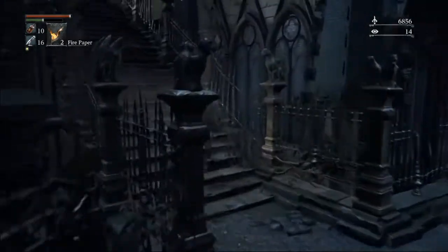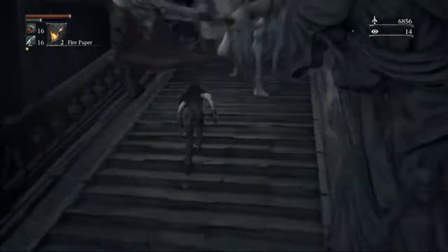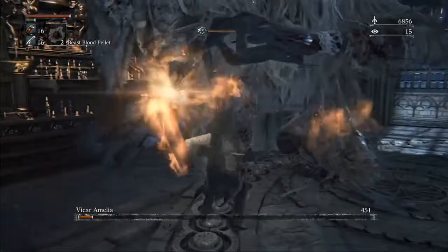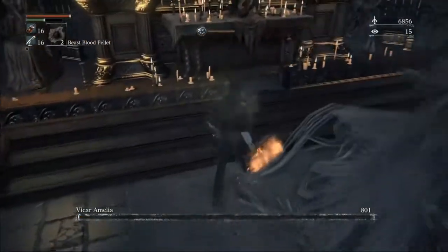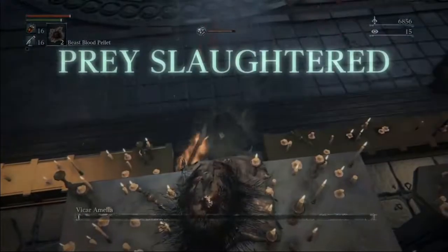After Amelia, we're going to use that lamp to leave, so we don't need any ladder warp in this case. We'll do Amelia with firepaper — very cringe — and then right after that we'll just go back to the dream.